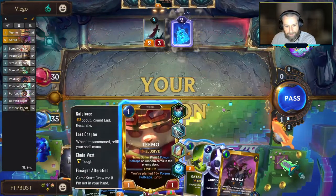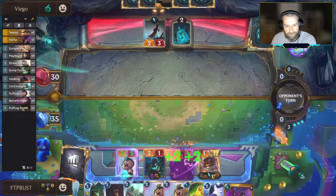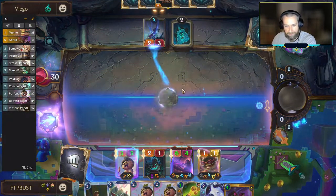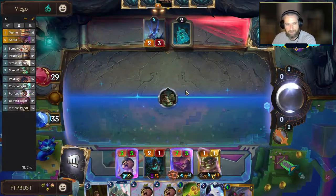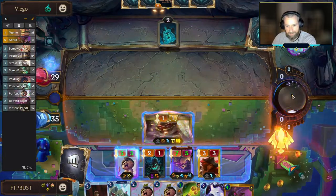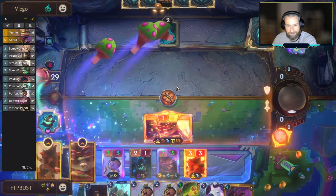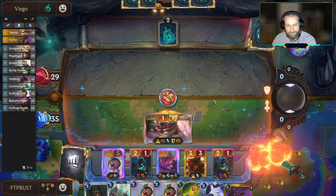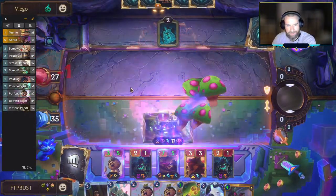Elder in, Teemo down. We're going to drop the Sump Fumes onto the Soul Shepherd — kill the unit, give us a champion. Now I'm ready to come out. What's up, Miss Fortune? You enjoy seeing a scout unit. Look at these combos — so good. You're so dead, Viego. Why did you even bother to show up today?